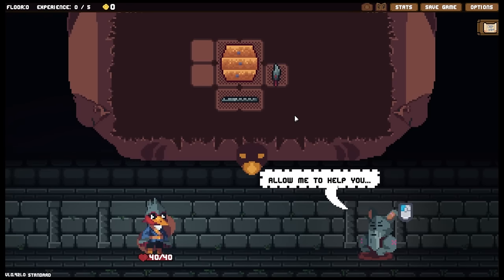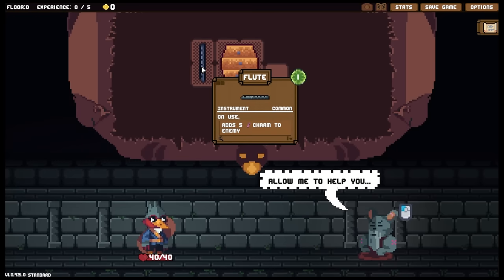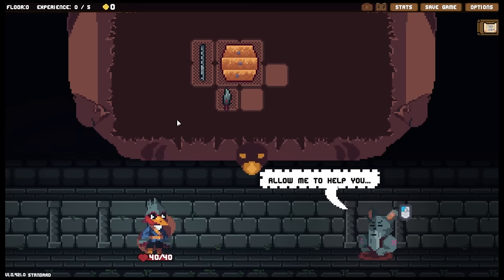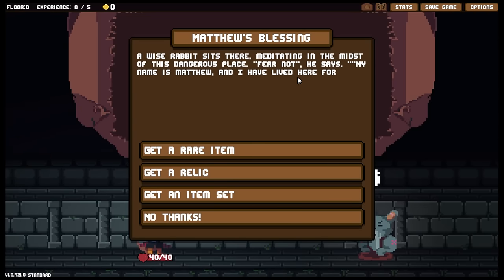Greetings everyone and welcome back to Backpack Hero and to Satchel's first run. Things are a little bit different from where you last left off because fortunately the game doesn't allow you to save if there's anything happening, so I just went back to town, saved there, and we have just restarted the mission. With that, we covered what Satchel's devices are — in particular the Feather Shiv and the Flute — but we will find out about Satchel's unique backpack mechanic as we go through this dungeon.